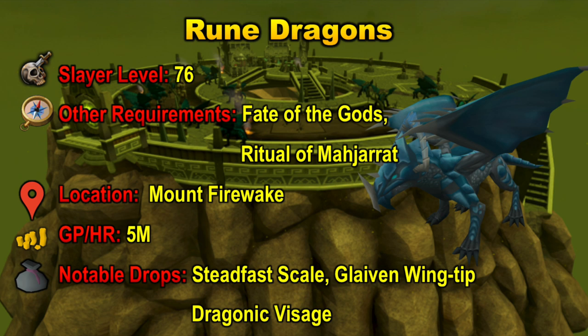Moving on to our next creature, another level 76 Slayer creature: Rune Dragons. These creatures have the quest requirements of both Fate of the Gods and Ritual of Majarit. So have these quests done if you want to unlock some of these high level creatures. They are located on Mount Firewake, which is in the World Gate. You can make around 5 mil per hour killing Rune Dragons. Their notable drops include the Steadfast Scale at around 12 mil, the Glaven Wing Tip at around 2 mil, the Rage Fire Gland at 1.2 mil, and of course the Draconic Visage. Rune Dragons are definitely a pretty nice creature for GP.